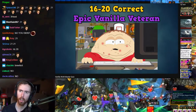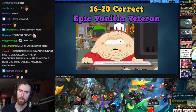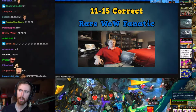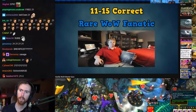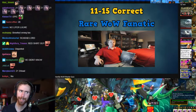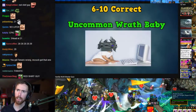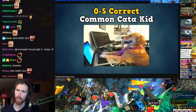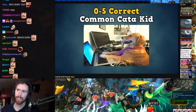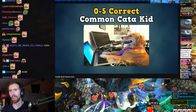16 to 20 correct: you're an Epic Vanilla Veteran. 11 to 15 correct: you're a Rare WoW Fanatic — you've played this game a lot. 6 to 10 correct: Uncommon Wrath Baby — you probably started in Wrath, and that's not a bad thing. 0 to 5 correct: Common Catechid — it's multiple choice, how can you get five or less? You'll make it up in Classic this summer.